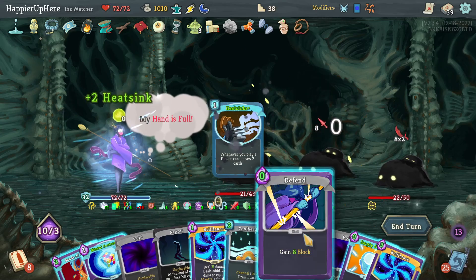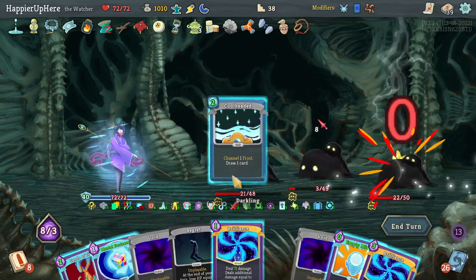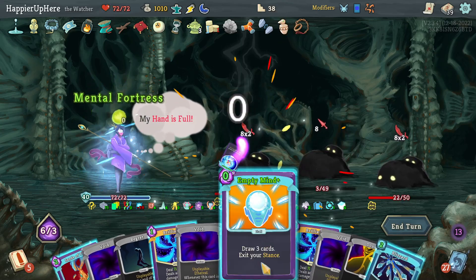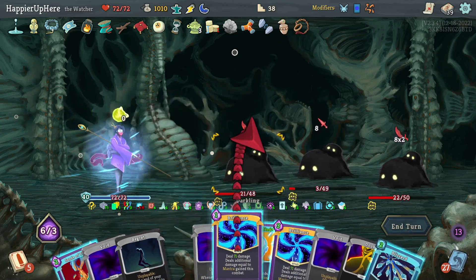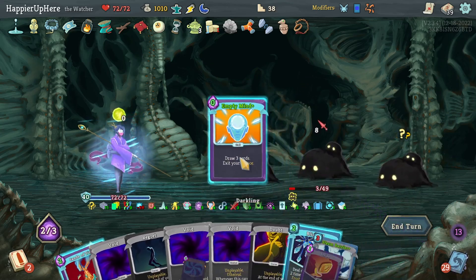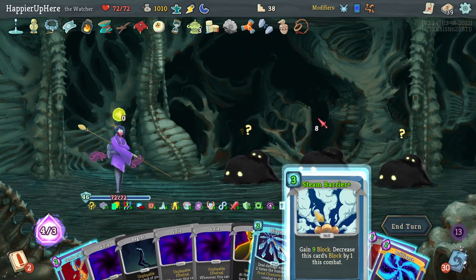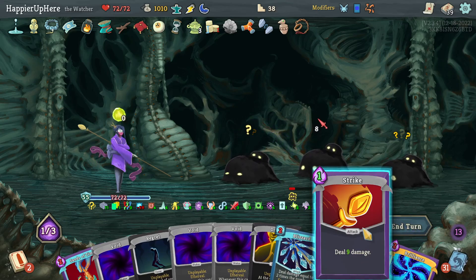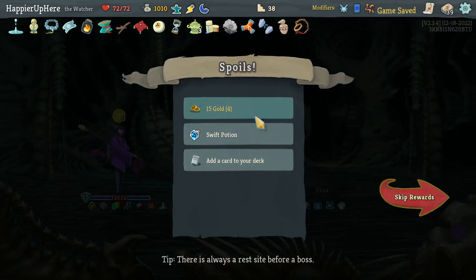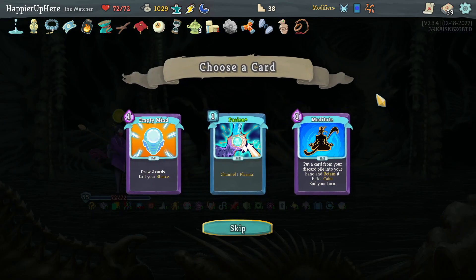Twelve, thirteen, fourteen, another Void - fifteen, sixteen, seventeen, eighteen, nineteen, and twenty! I think this is twenty - I really hope it's twenty because I'm running out of patience. Let's hope I got Combo! Got a Swift Potion which I won't take, Fusion, Meditate, Empty Mind - let's take Empty Mind.